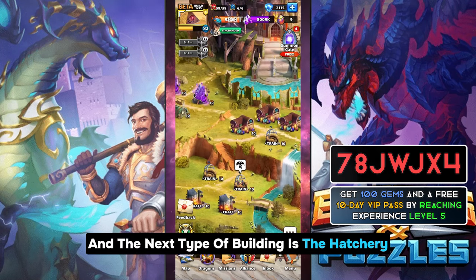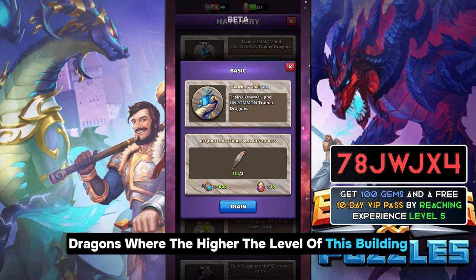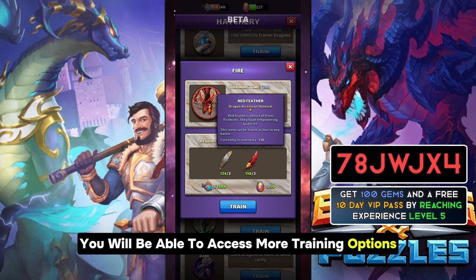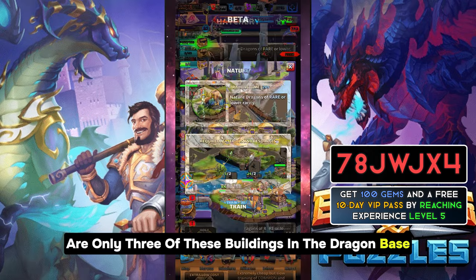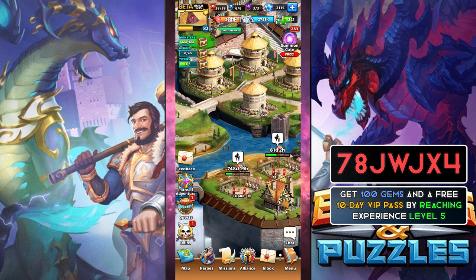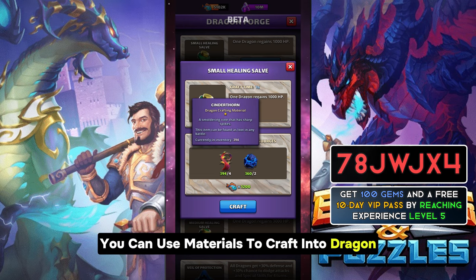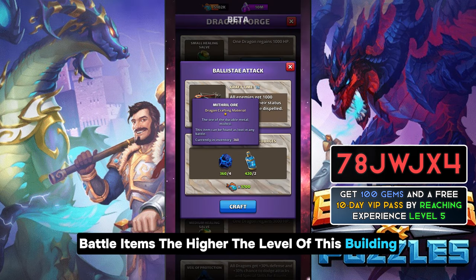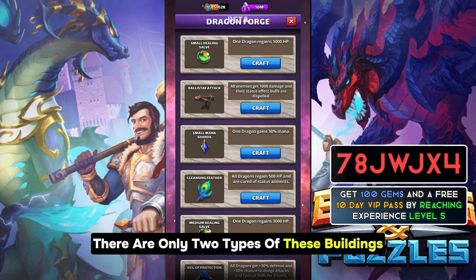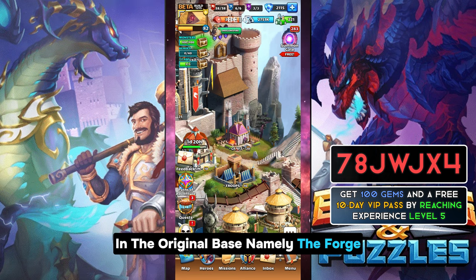Next is the Hatchery, whose main function is as a place where dragonlings are trained into dragons. The higher the level of this building, the more training options you can access. There are only three Hatcheries in the Dragon base, similar to the Training Camp in the original base. The last type of building is the Dragon Forge, where you can use materials to craft dragon battle items. The higher the level, the more varied the battle items that can be crafted. There are only two Dragon Forges, similar to the Forge in the original base.